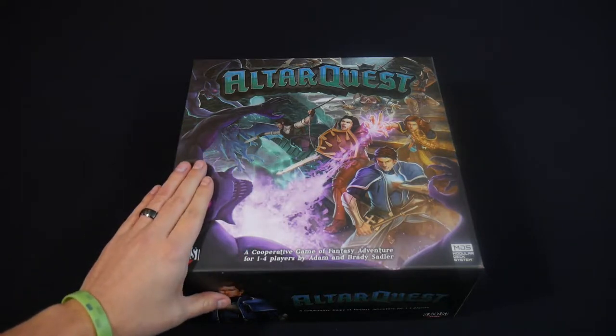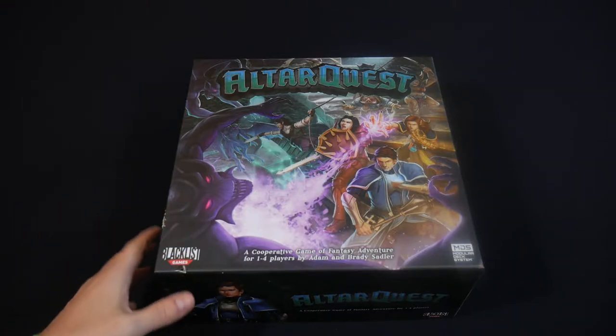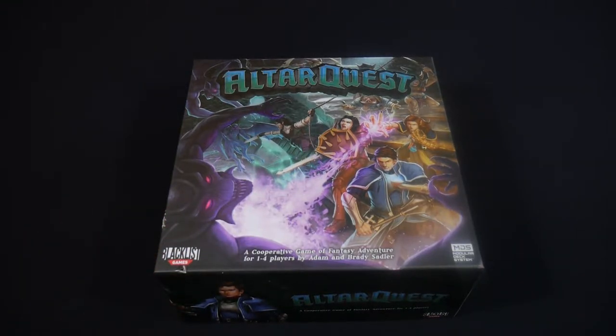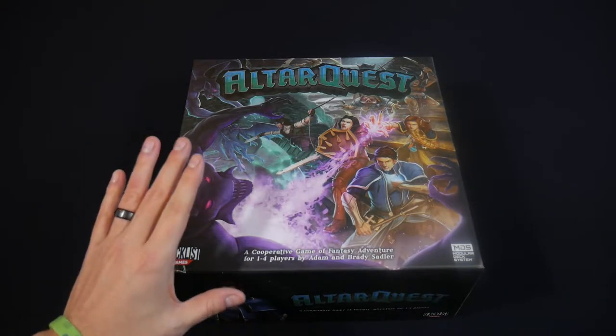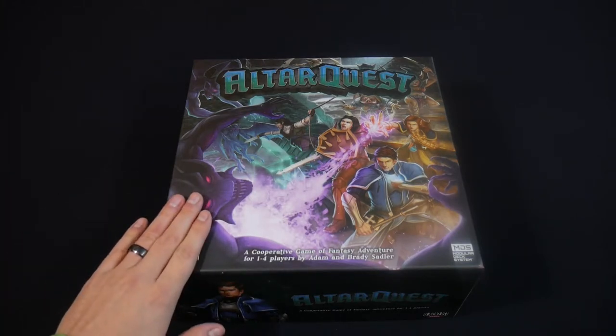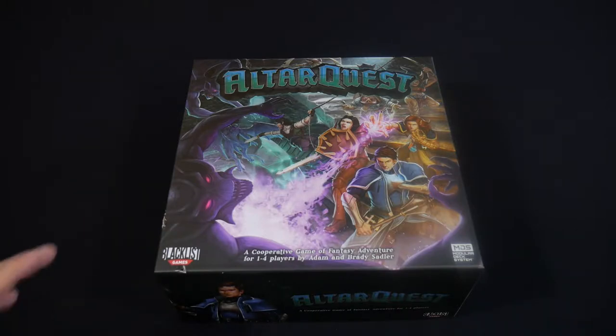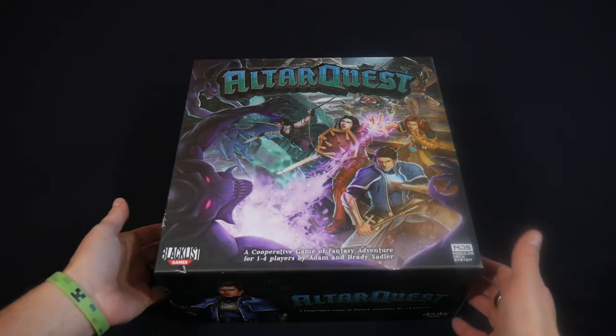This is the base game. There are a number of expansions and other content available — most of that was done through the Kickstarter. I'm not sure what's going to be available at retail yet. I did get a gameplay all-in on the Kickstarter, so I have the expansion, the stretch goals, and the first four hero pack. But we're just going to be looking at the base game — what does this retail game look like? There's a ton of game in here, and while the expansion content is certainly going to be cool, there's a lot to explore in this.